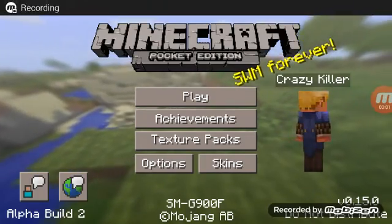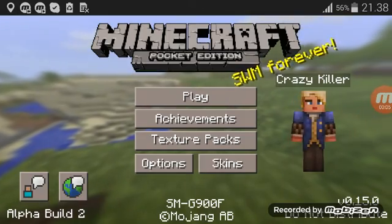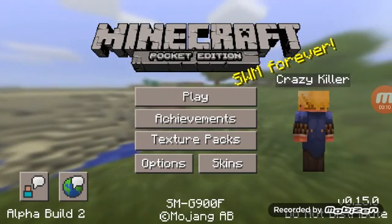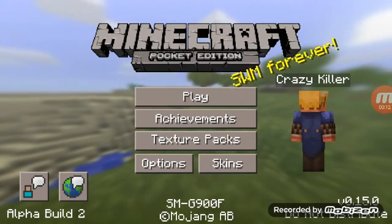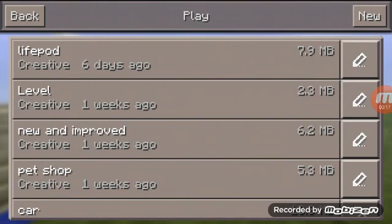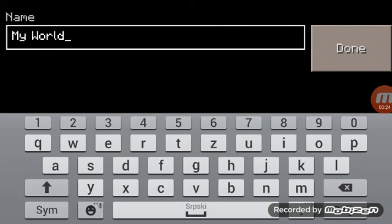Hello guys, today I'm gonna show you how to build the Garry's Mod logo — you know, when you enter the game, there's that word with a blue square and a white letter G. Yeah, that's what I'm gonna build right now and show you how to build it.